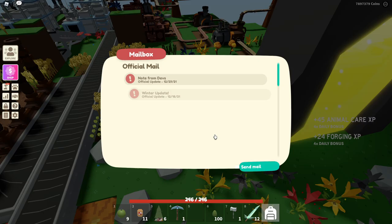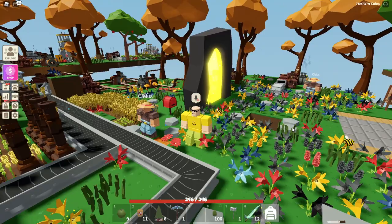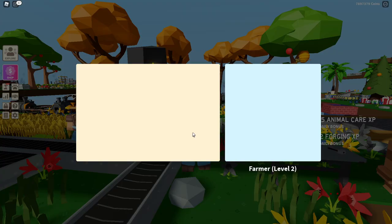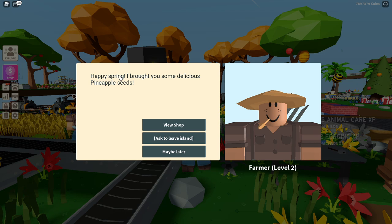We are talking about how to get pineapple seeds, and it is very very easy. The first thing you need to do is load up, and then you want to go up and talk to my boy Cletus. He says 'I brought some delicious pineapple seeds,' and then you view the shop and buy some pineapples.